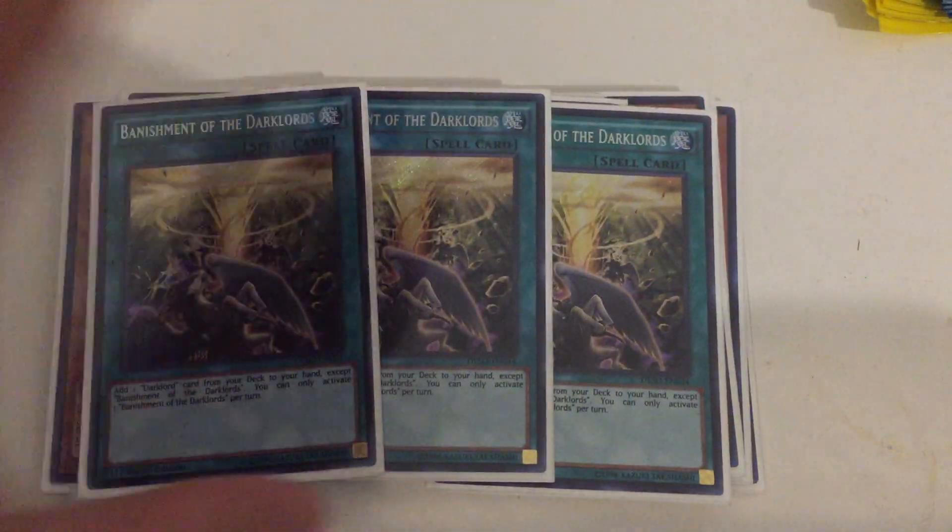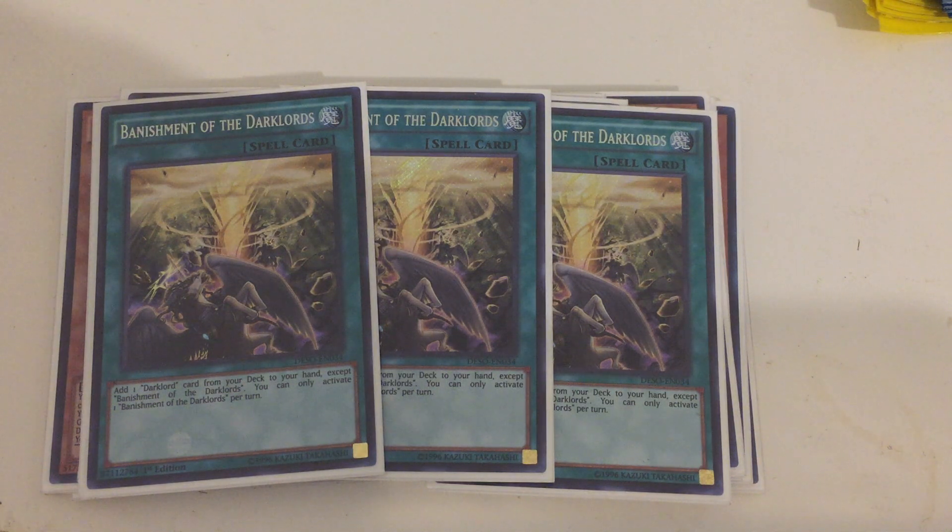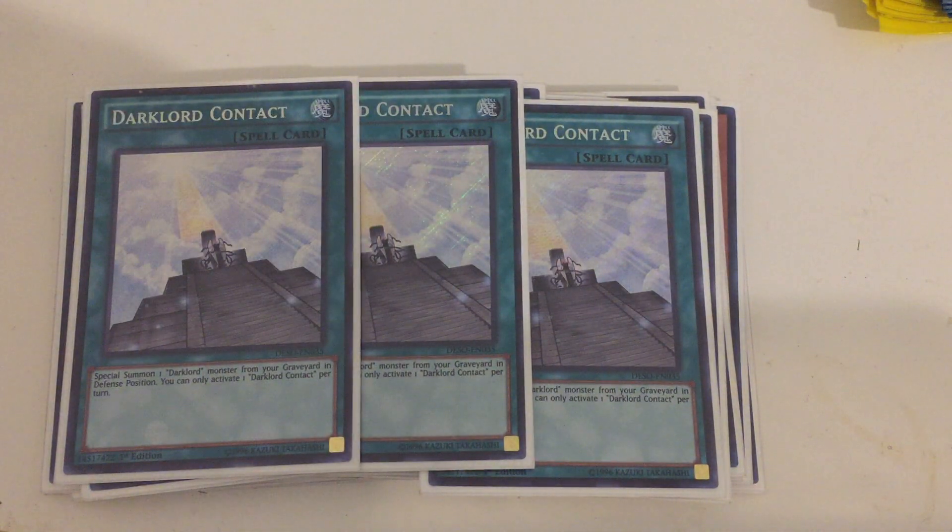Moving on to spells — very simple for Dark Lords. We have three copies of Banishment of the Dark Lords, which adds any Dark Lord card from your deck to your hand. Even though it's listed as a hard once per turn, you can activate its effect using any Dark Lord card and get two searches per turn. Dark Lord Contact is your Monster Reborn of the deck, and you can activate it two times a turn as well. Do note that Superbia will miss timing if you activate Contact using the effect of Nasten, Ixchel, or any other monster by paying 1,000 life points.